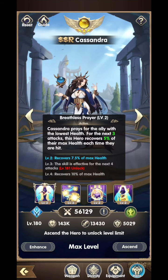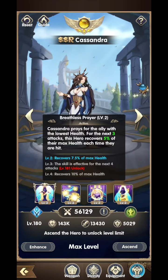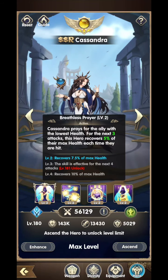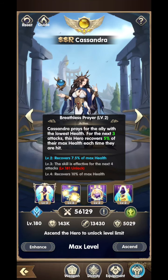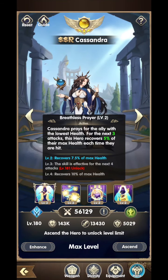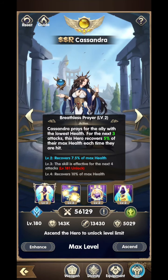She has another active skill: Breathless Prayer. We have it at level 2. Cassandra prays for the ally with the lowest health. For the next three attacks, this hero recovers 5% of their max health each time they are hit — so that's 15% over three attacks. At level 2, it's recovering 7.5% per hit. At level 3, the skill is effective for the next four attacks instead of three. And at level 4, it recovers 10% of max health per hit, which means 40% total. Her healing is pretty nice.